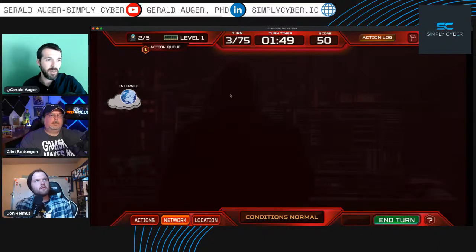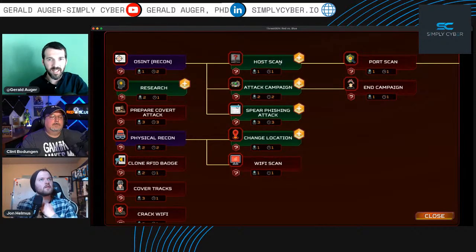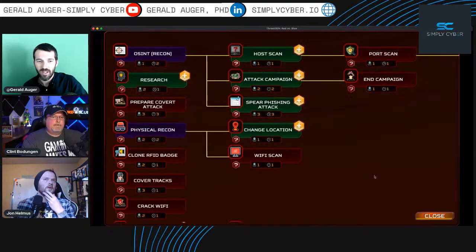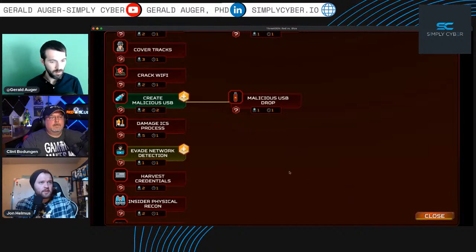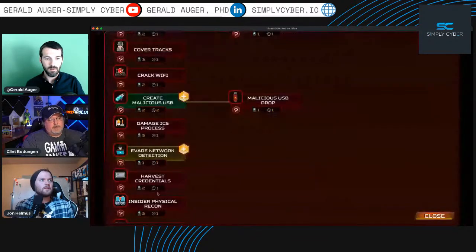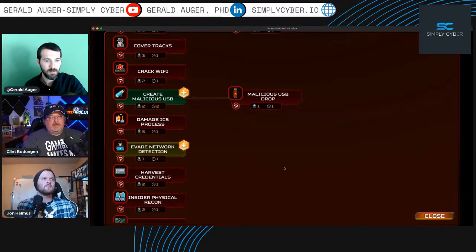Going back to actions — we already chose host scan. We don't want to start attacking yet. Clint clarifies: you can host scan multiple times per turn if you have multiple pivots — right now our only pivot is the internet. Let's scroll down. We might want to evade network detection since we're starting scans. But Clint notes: that action is only viable if you're actually about to do a network attack.